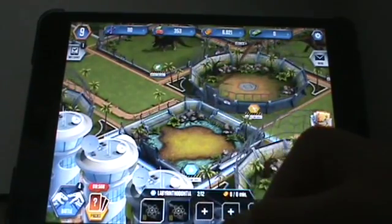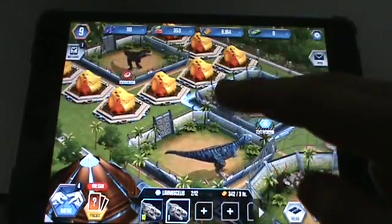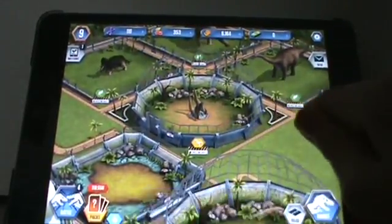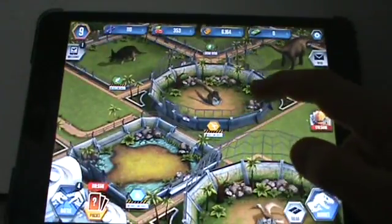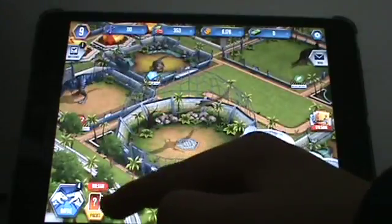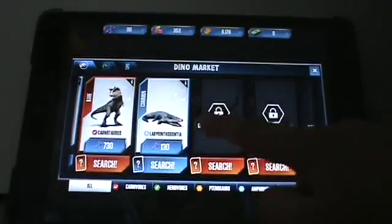These are amphibians - they're evolving right now. The battle type cycle: amphibians are strong against carnivores; carnivores are strong against herbivores; herbivores are strong against pterosaurs or any flying aerial creatures; and pterosaurs are strong against amphibians. So it goes in a chain. You can get a free card pack every six hours - I have an hour and 55 minutes left right now. This is how you buy dinosaurs; you can use DNA to buy them.